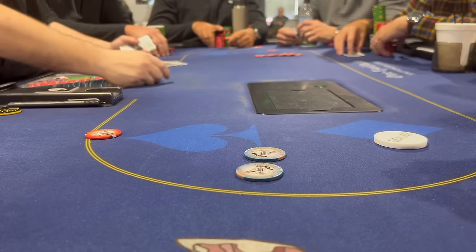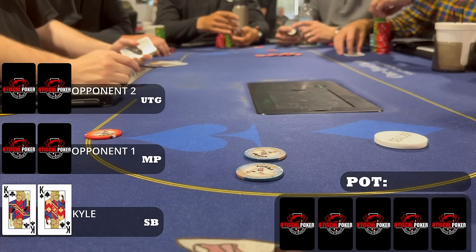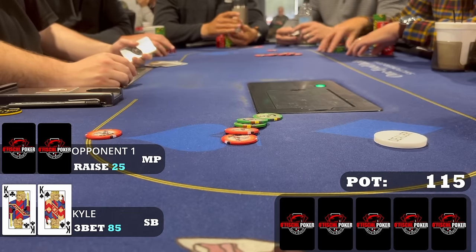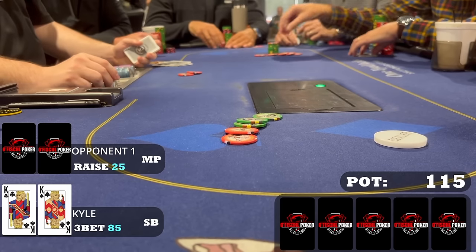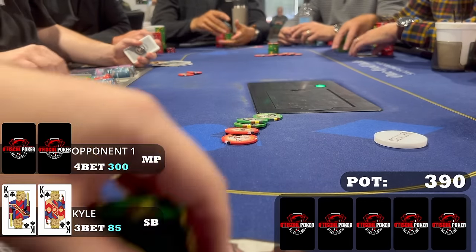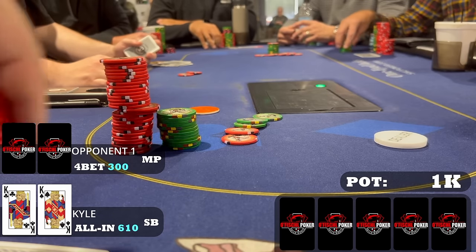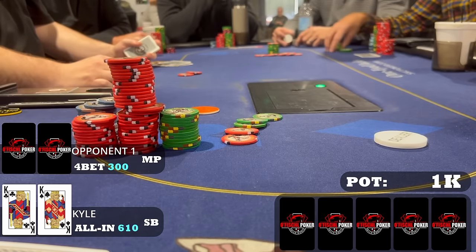For a final hand of note, I start this hand with approximately $610 in my stack. From the small blind, I look down at pocket Kings — the black variety — with one limp. A middle position player raised to $25. I make it $85, which seems like a decent sizing. It folds to the pre-flop aggressor who thinks for a little bit, then slides $300 into the middle. I didn't even need to ask for a count — we're going all in with this one. Happily with a $600 stack and Kings, I almost snap-jam but I take a few seconds before announcing all in. When the dealer counts out my stack, it's $610.